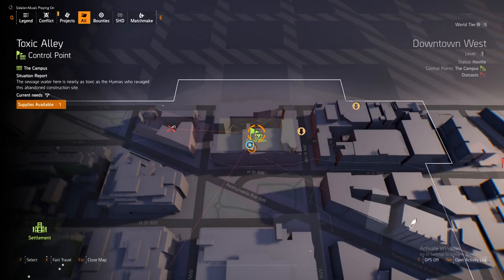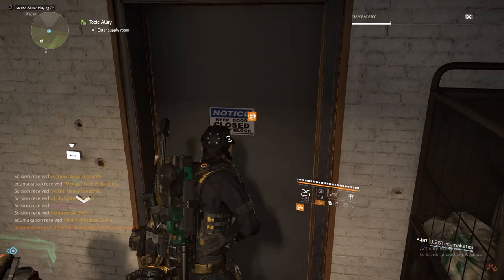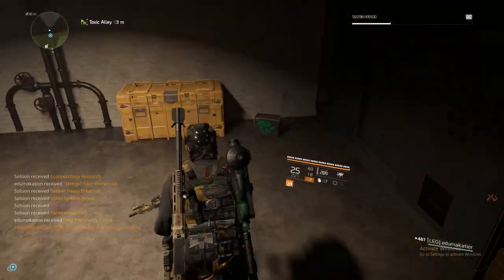Number three is going to be at the toxic alley control point. Be sure to complete the control point. It's right here inside the supply room, right here by the crate.